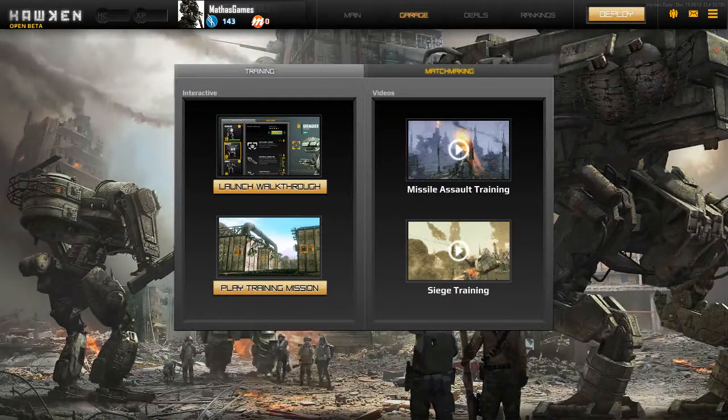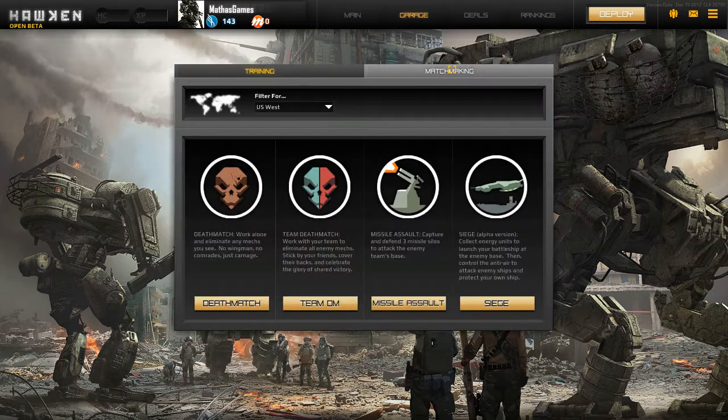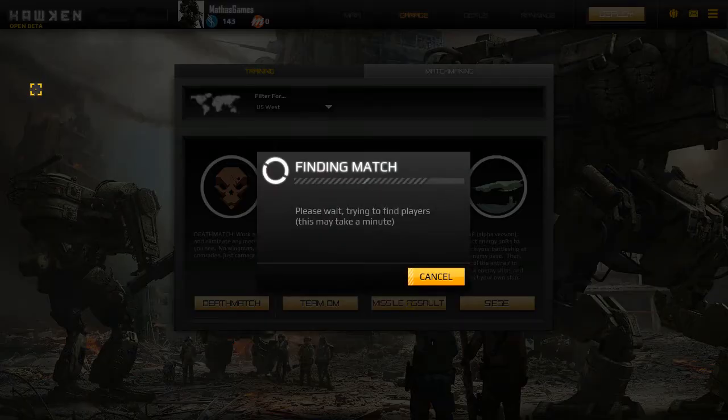We're going to deploy with my recruit mech and go to matchmaking. We've got deathmatch, missile assault, and siege. Deathmatch is just deathmatch, missile assault is a control-the-point king-of-the-hill style mode, and siege has you collecting energy to launch your battleship at the enemy base, then controlling the anti-air. Siege is actually a brand new alpha mode — a little buggy — so we'll skip it and go with missile assault, which is my favorite.